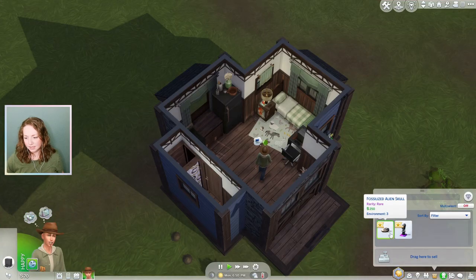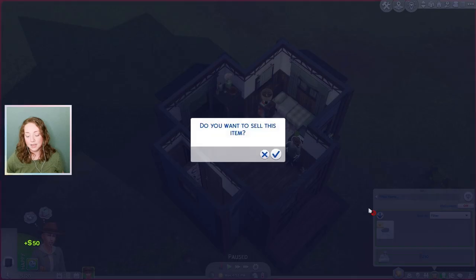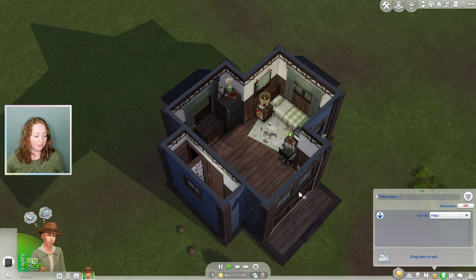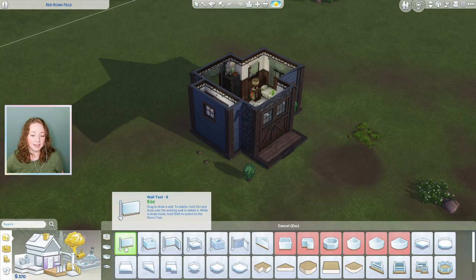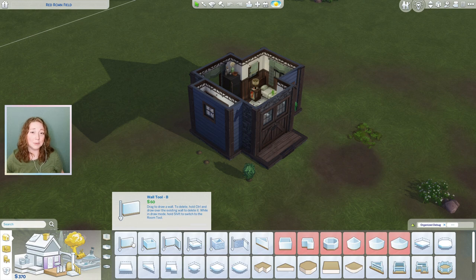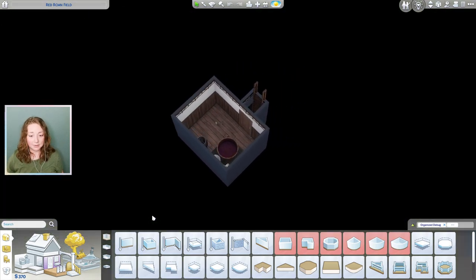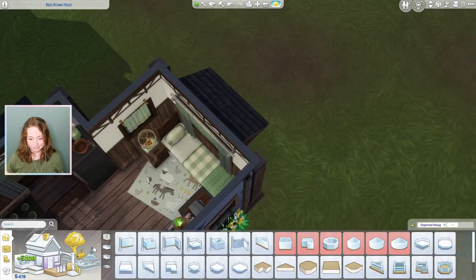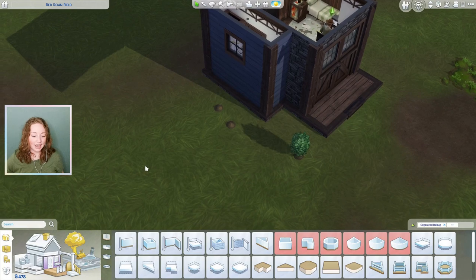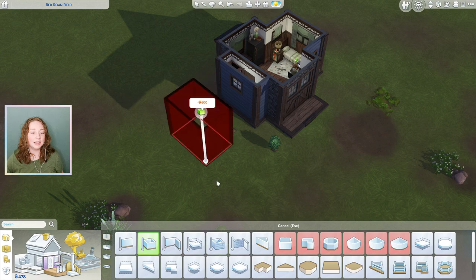That fossil is good — it's a rare. I kind of hate to sell it because it's rare, but it's worth $250. I wonder if that would be enough to build a greenhouse. I'm just going to jump into build mode and see if that is possible. Walls are actually $60, so I don't know if I'm going to be able to do that. But we could also sell that nectar press that we ended up not needing — $108. We'll sell it. And let's see if we can build a very small greenhouse. We can't. We need more money.